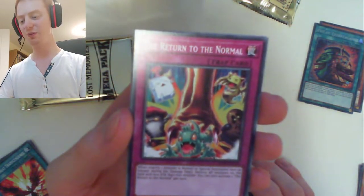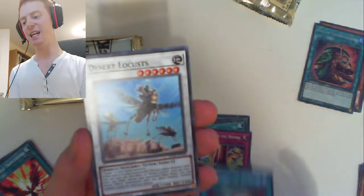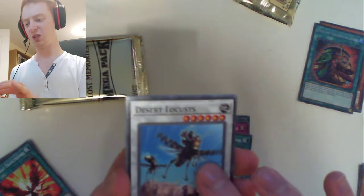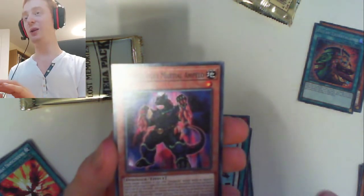And then we have Witchcrafter Draping, Desert Locusts — I've never seen that card before but it looks interesting. Dino Wrestler Marshall Ampillow. Marincet Sea Angel. And then we have another Monk of the Tenyi — not bad, not bad at all. Really happy about Pot of Extravagance. That was our first pack of the second box, and we've still got two more remaining.